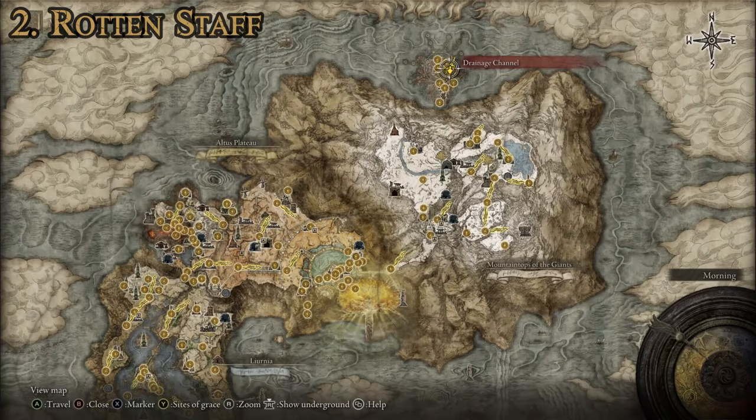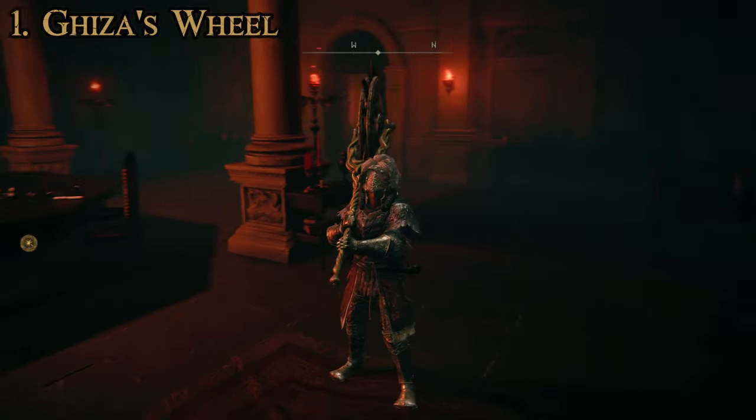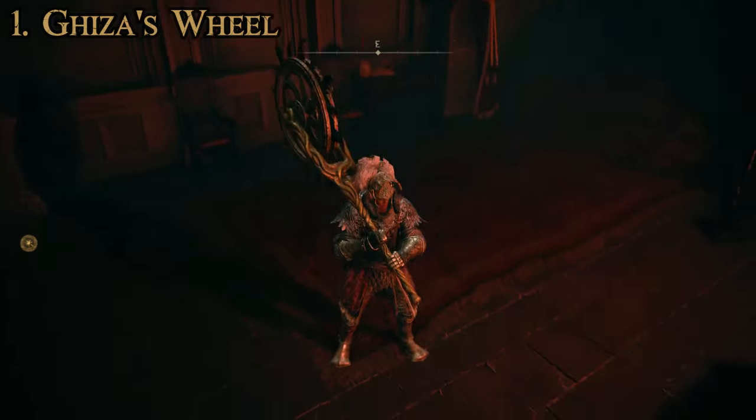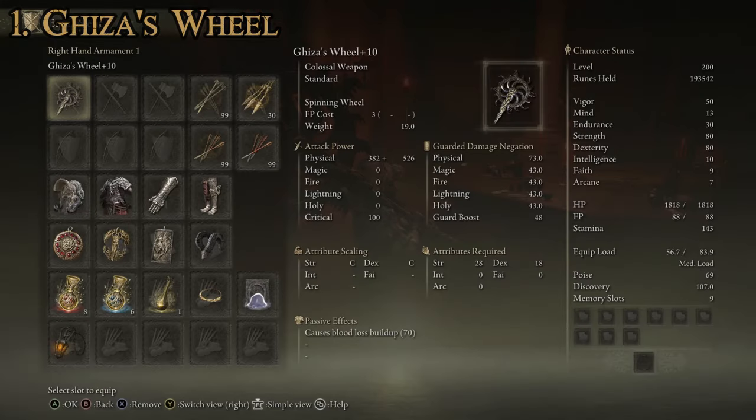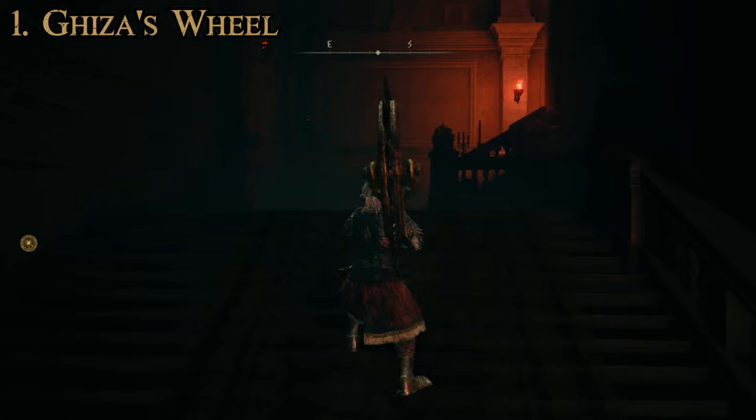Let's move on to the number one best quality colossal weapon in the game. And for number one, we have Giza's Wheel — which should come as no surprise to anyone that's used it. Just a big old spiked wheel on a stick, essentially. Attributes required: 28 strength, 18 dexterity, C rating for both dexterity and strength, so it scales relatively well with both. This one does have a passive effect: it causes a blood loss buildup of 70 — great. Attack power is 908, so it's actually higher than most on the list. It has the Spinning Wheel special attack, which in the right circumstances can be very powerful, especially if you're going for a bleed build. Even though this one can't be upgraded using Ashes of War, that special attack can be pretty useful.